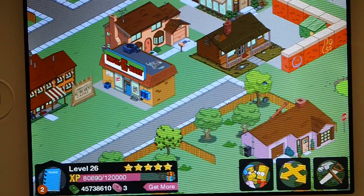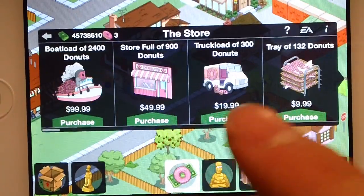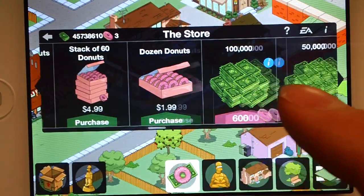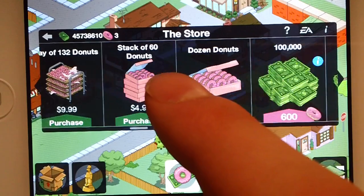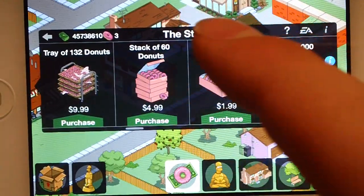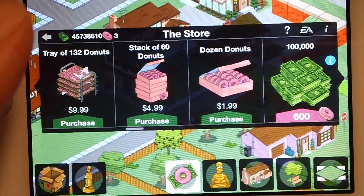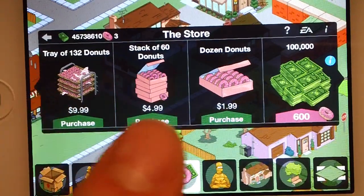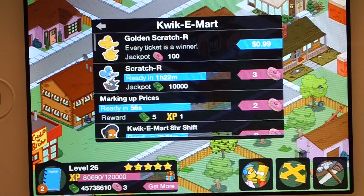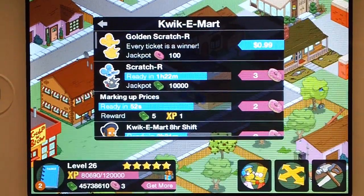So anyway, to get back on topic, we all know that you can purchase donuts with real-world money over in the store. I've figured out that the dozen donuts purchase — it's $2 for 12 donuts. For that same price, over in the Golden Scratcher, you can get either the same amount of donuts or a lot more.